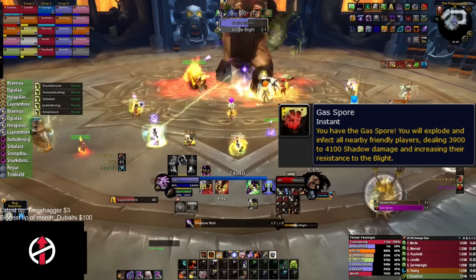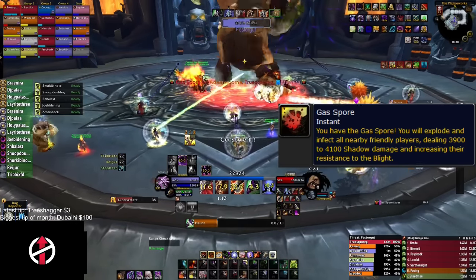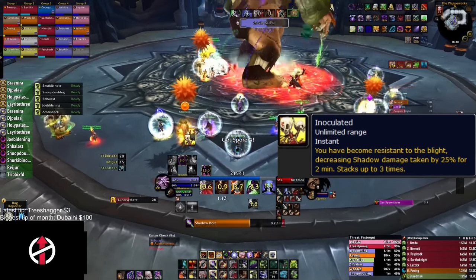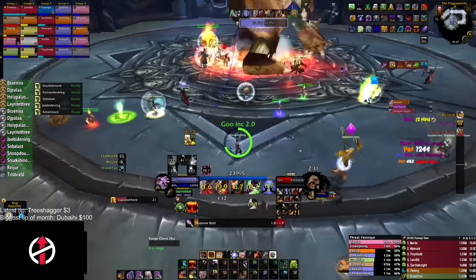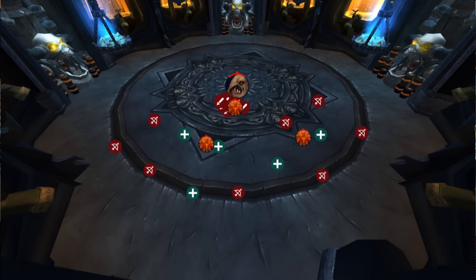20 seconds into the pull and every 30 seconds after, a gas spore will spawn in the raid. If you stand under these spores when they expire, you gain a stack of Inoculation, reducing shadow damage taken by 25% for 2 minutes, stacking up to 3 times, and removed when Pungent Blight is cast. In our raids we have 3 camps: one in melee, one left ranged, one right ranged. We use our two Holy Paladins in range as markers for where to stack for the spores.